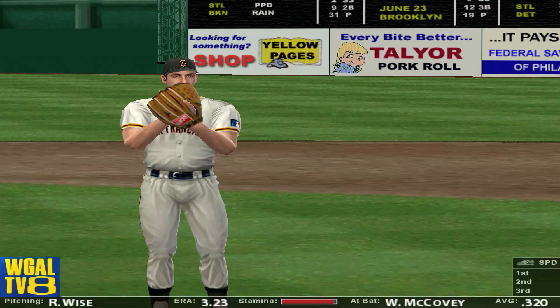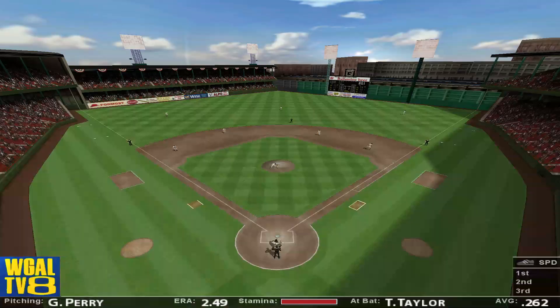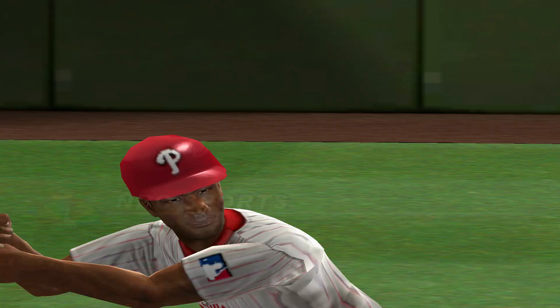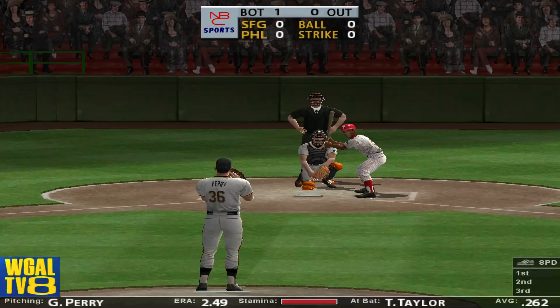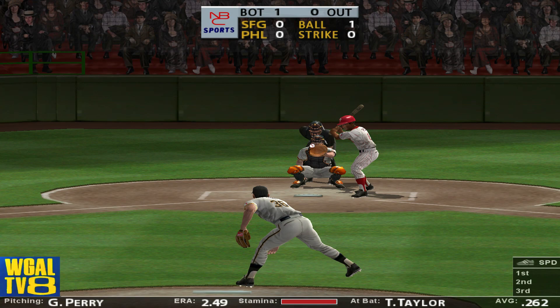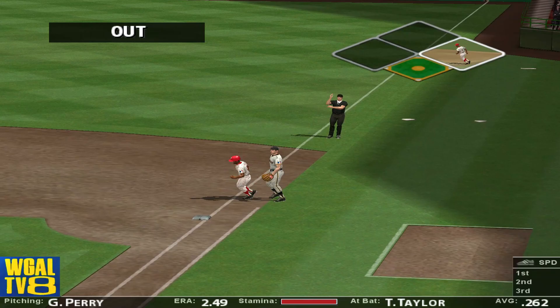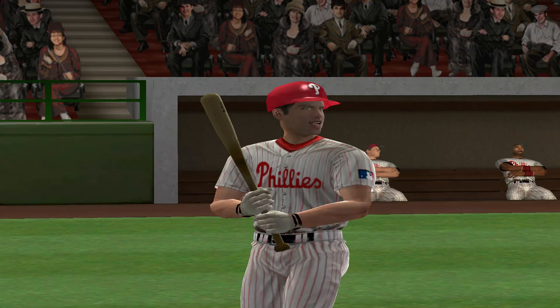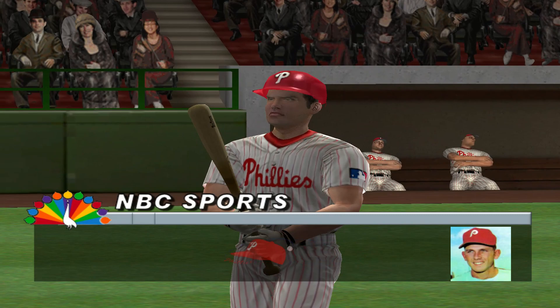On the mound to make the start for the visiting team, Gaylord Perry. Next up, Tony Taylor. This righty is not an exceptional contact hitter. Didn't find the plate for a ball. The diamond pattern field really displays this talented grounds crew. He flips it to the pitcher covering — out number one, easy play. Stepping in, Don Bundy.